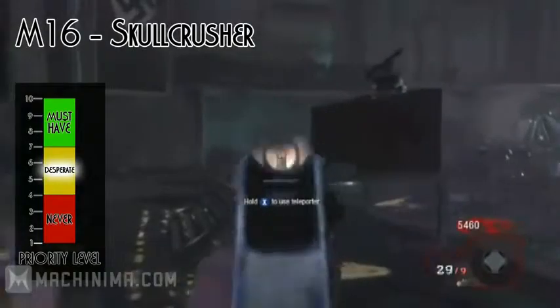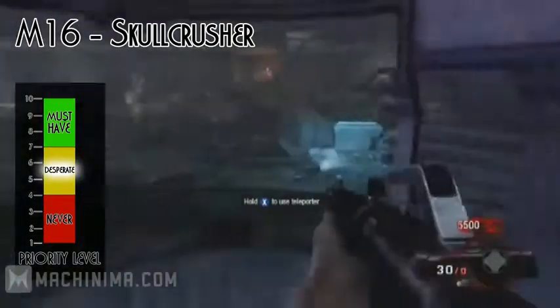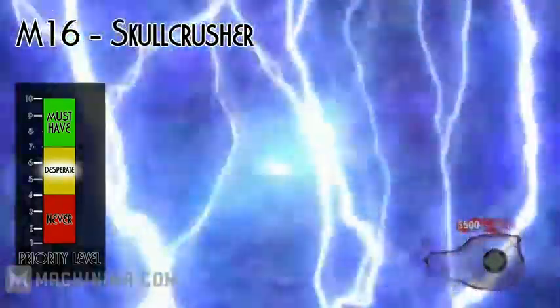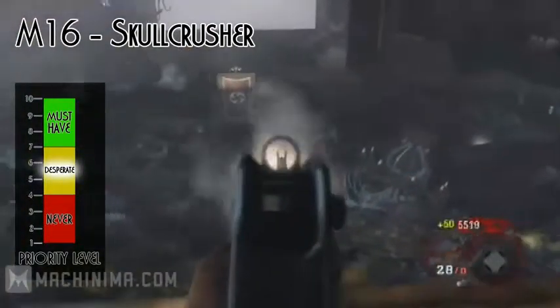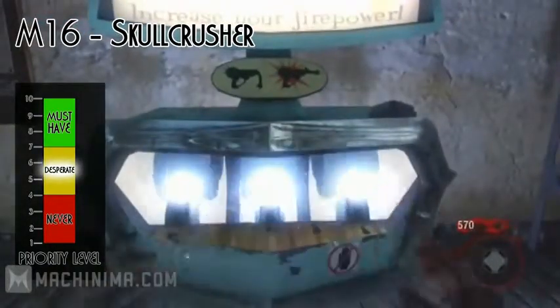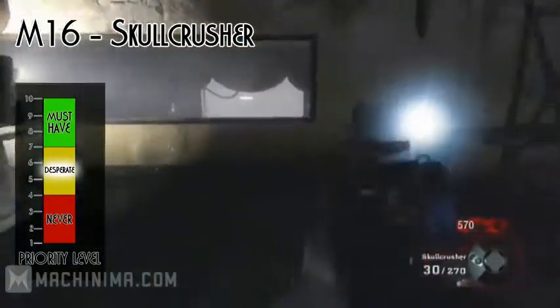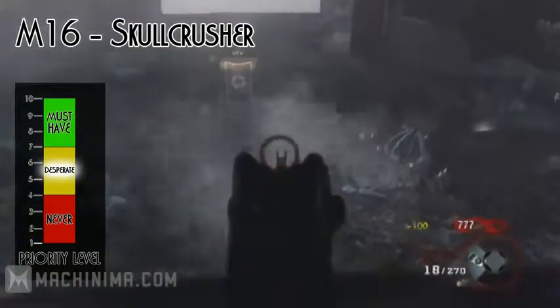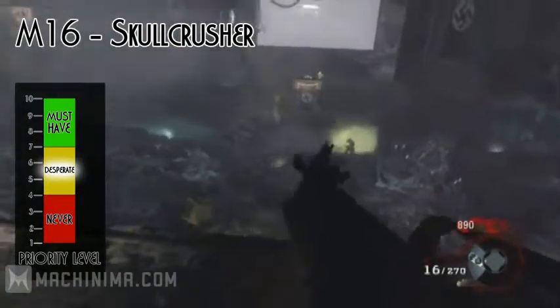The second assault rifle is the M16, which when upgraded becomes the Skull Crusher. The effect of Pack-A-Punching this gun makes it fully automatic, increases the damage, and adds a grenade launcher attachment. With that grenade launcher it is a very good weapon because even though there are only eight grenade shots, it really does come in handy — you can take off the zombies' legs and then finish them off very easily. This gun still is in the desperate scale, but I'd give it a solid seven.